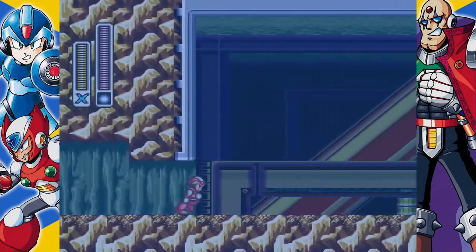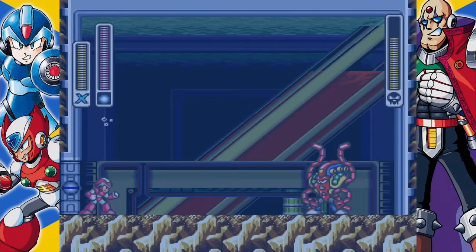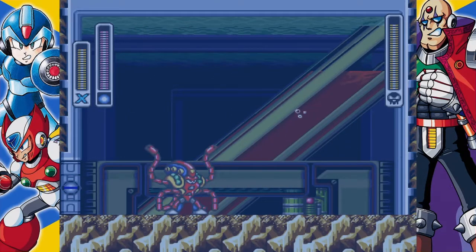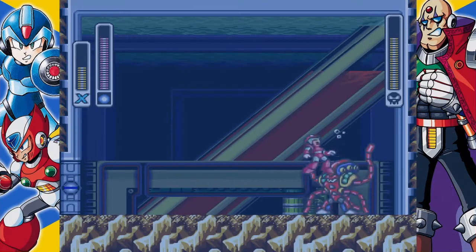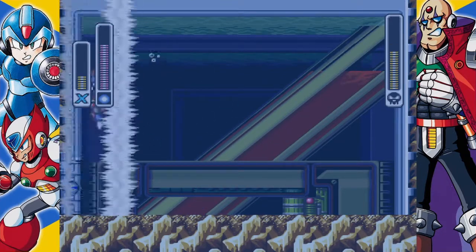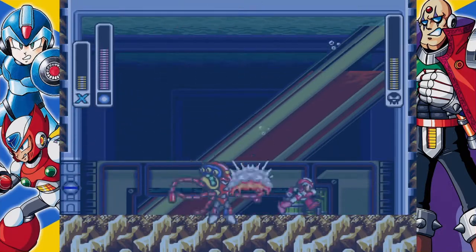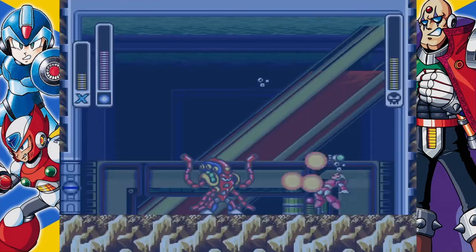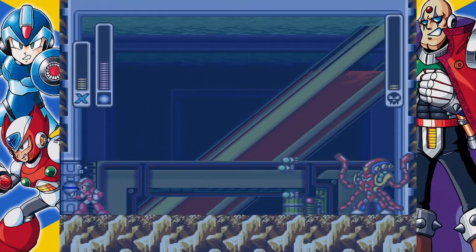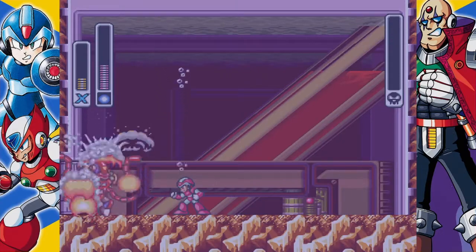Launch Octopus is weak to Rolling Shield. Rolling Shield can actually be used to bounce off the wall and deflect an attack. He's on me. Remember when I said I'd show you what E-Drain is? That's E-Drain — he creates a little tornado in one space. If he gets you in the center of that, you're caught. Goodbye, Octopus.